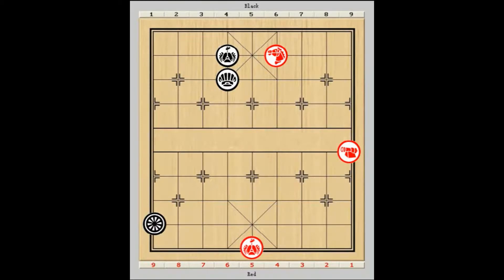Hi. This is a continuation to part 1. Let's go through the first 5 moves. Now black cannot move his king, else horse 6 plus 7 checkmate. The best defending move is chariot 1 to 4. That's the main variation we have seen in part 1 of this tutorial.